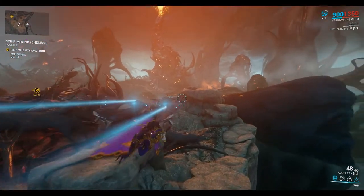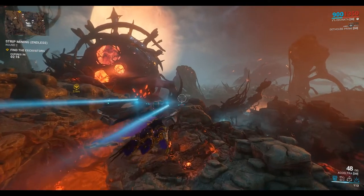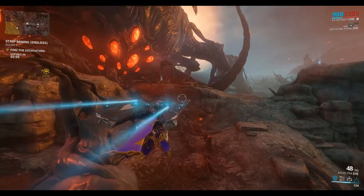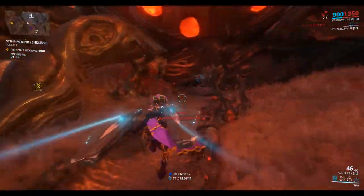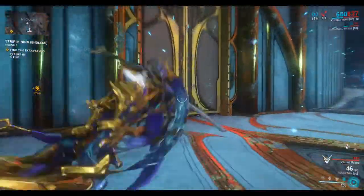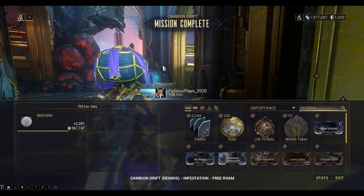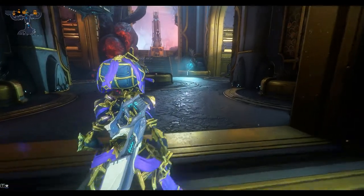Get back to the Necralisk. I get turned around in this place so easily. Okay, I got 70 Mother tokens - let's go and trade them for standing. I'll go to Grandmother.